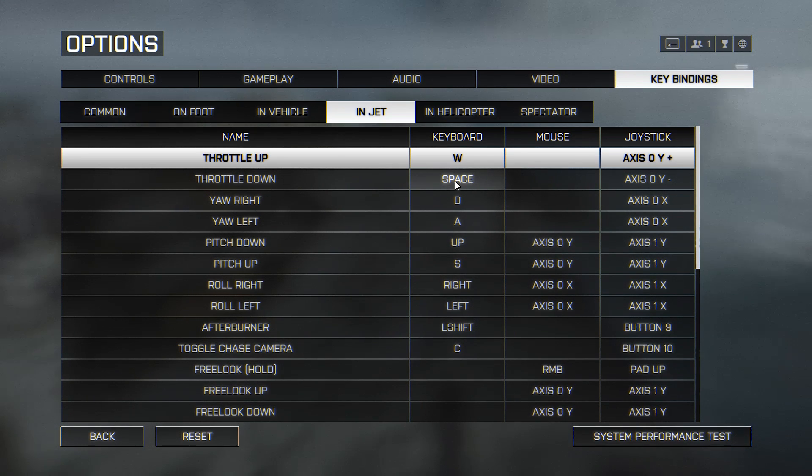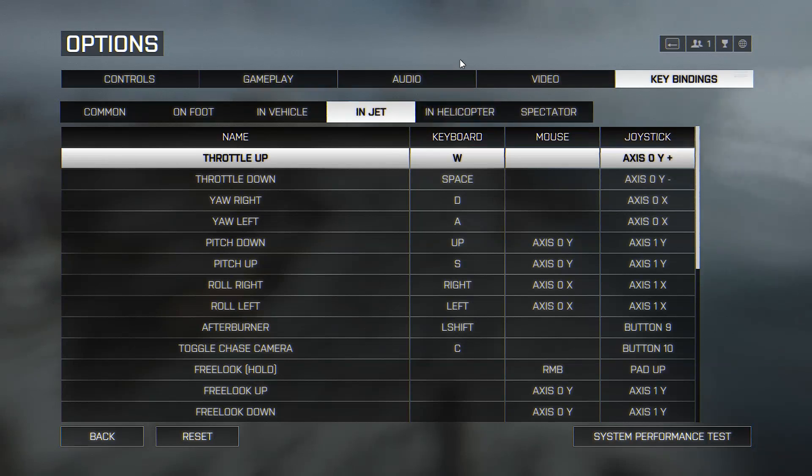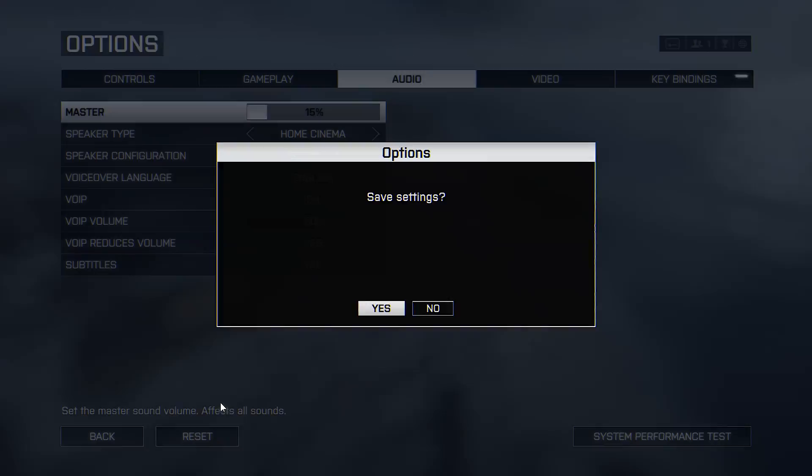My throttle down and brake is space bar, and the most important thing — my pitch up is S. That way I'm not constantly scrolling my mouse. So throttle down is space, pitch up is S. Some people have pitch up as space bar and throttle down as S like the default, but that's pretty much your choice.